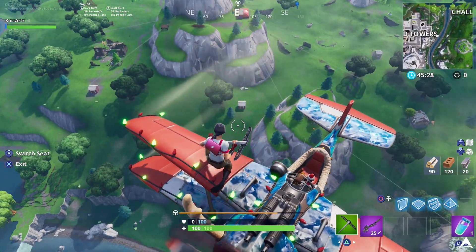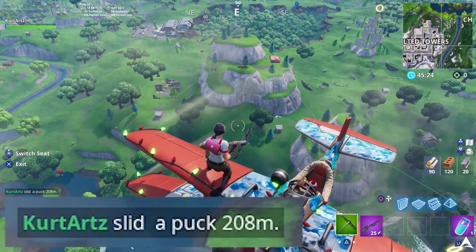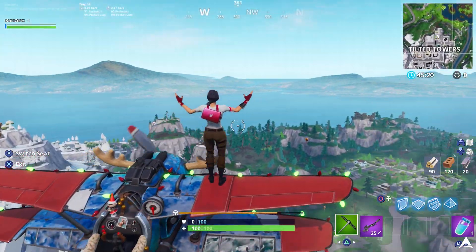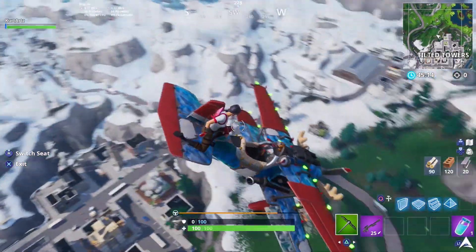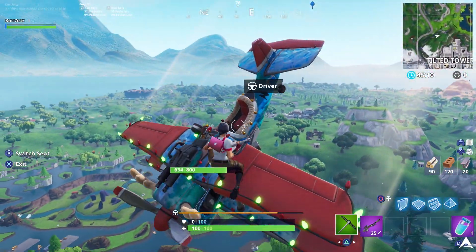This method is probably the easiest way to go if you don't want to build ramps or anything like that, especially if you manage to get the plane right off the start. But regardless whether you build a ramp, go on top of a mountain, or grab a plane, it's pretty easy to do. Sometimes it takes a couple of tries with the ramp or hill methods, but if you get a plane just throw it and you should get over 150 meters on your first try.